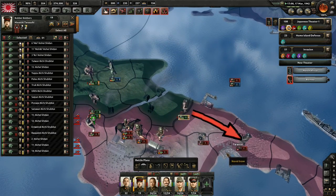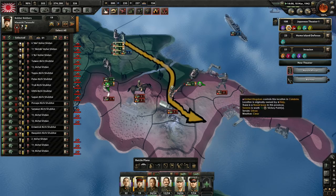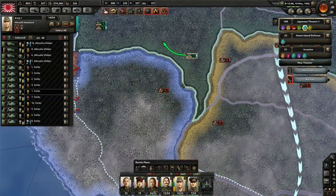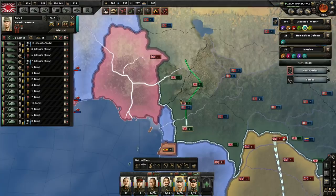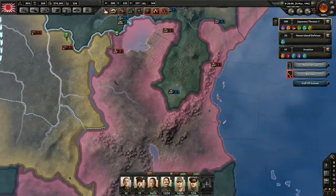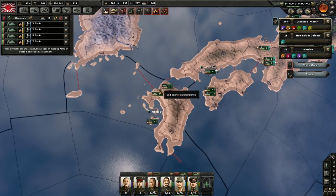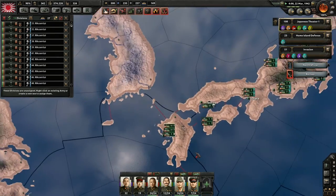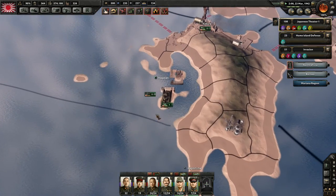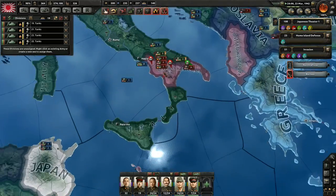They're sending even more troops over here — they're all coming from these ports. Germany is shipping troops back home, which is probably smart considering Berlin is about to fall. My tanks have done such a great job over here. I'm going to deploy the extra four divisions to Nagasaki — I have more Marines. I'll deploy them on Iwo Jima. I want my tanks to come all the way over to Europe.